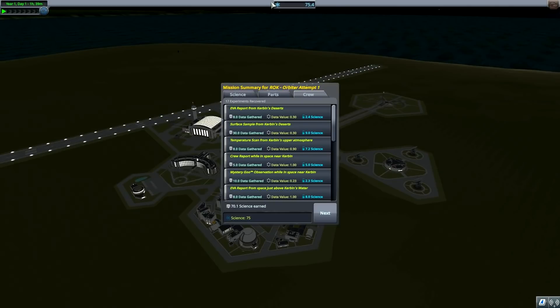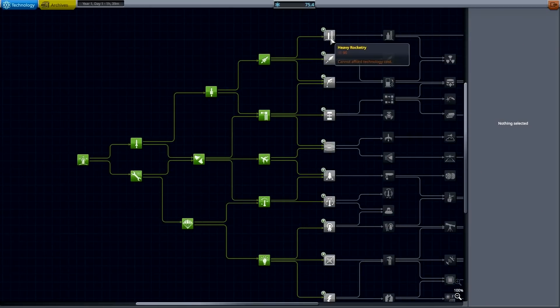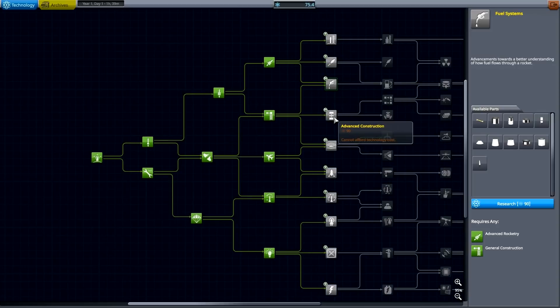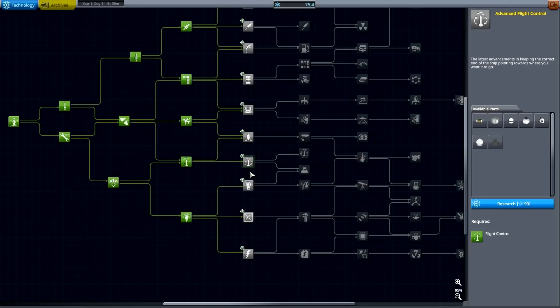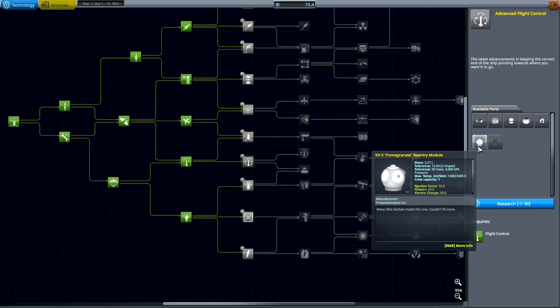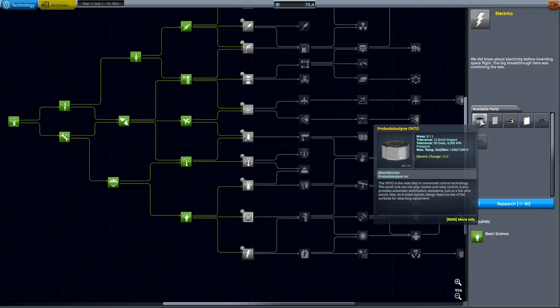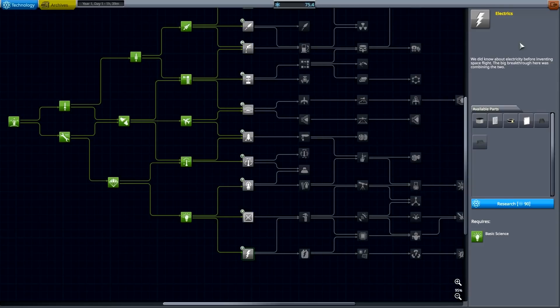Hello YouTube and welcome back to Grand Forks Play KSP. In the previous episode we made orbit and earned a nice healthy 70 science, for a grand total of 75. However, all the tech tree nodes require 90, so we need to get some additional science to unlock cool nodes - including electrics, which we need badly, especially for the Probodobodyne Octo.